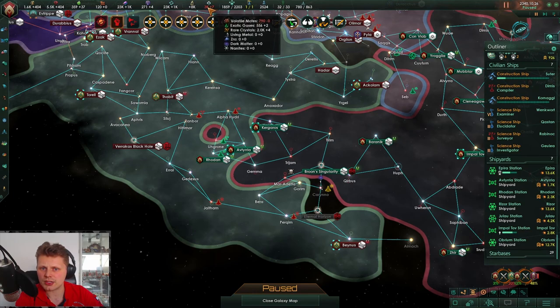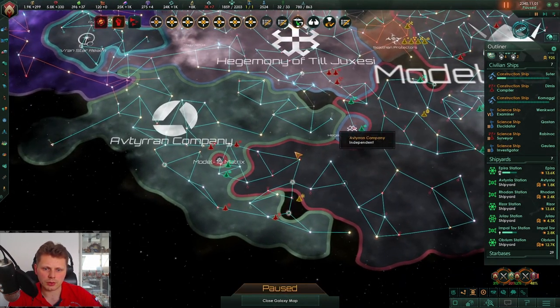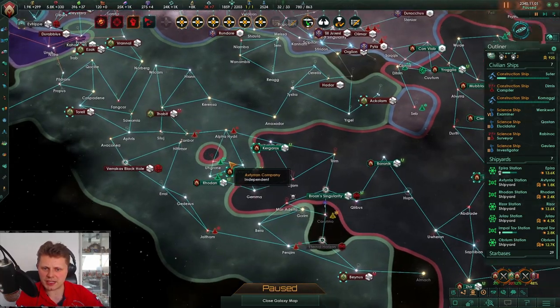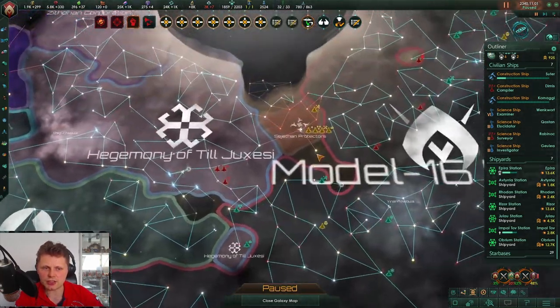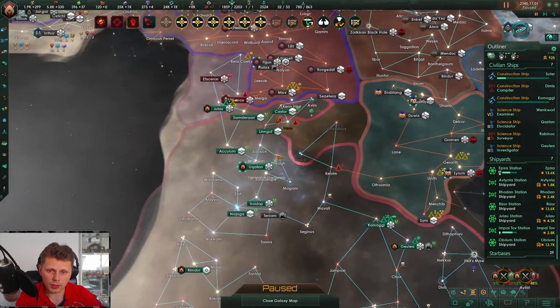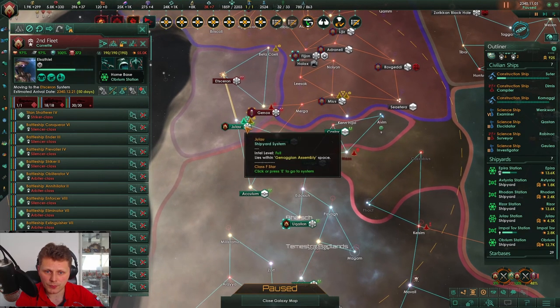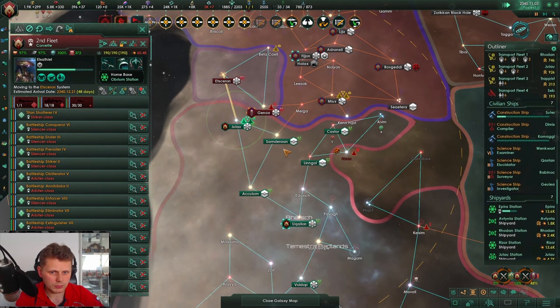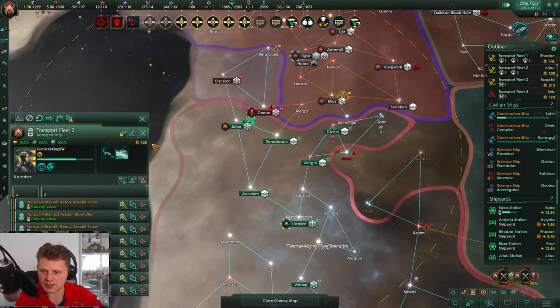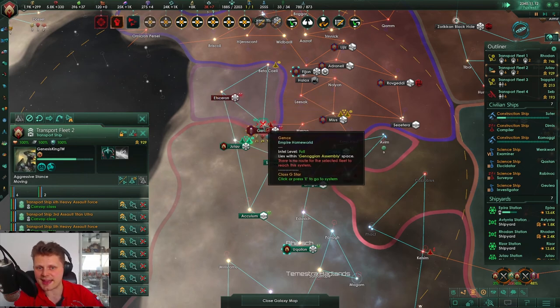Just a tiny amount of volatile motes — that's fine. A spaceport is engaged. Where? It's this one — why would I care about that?